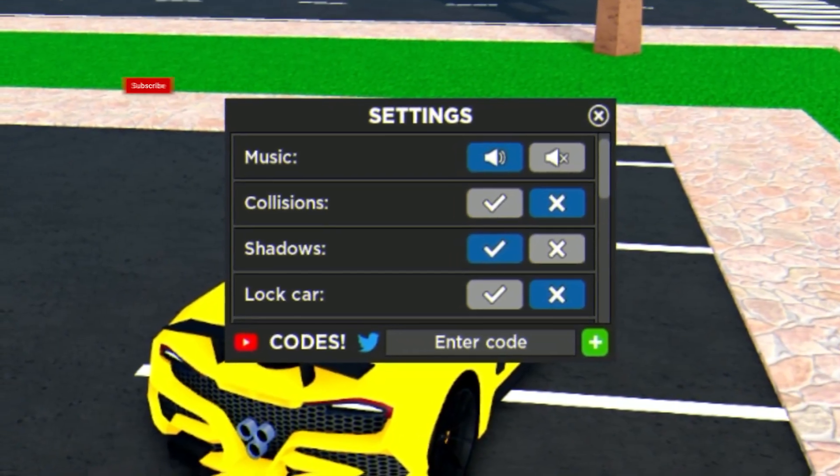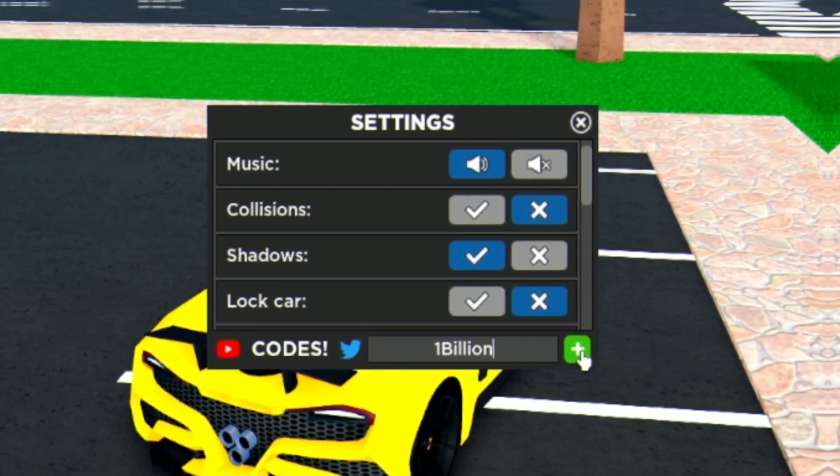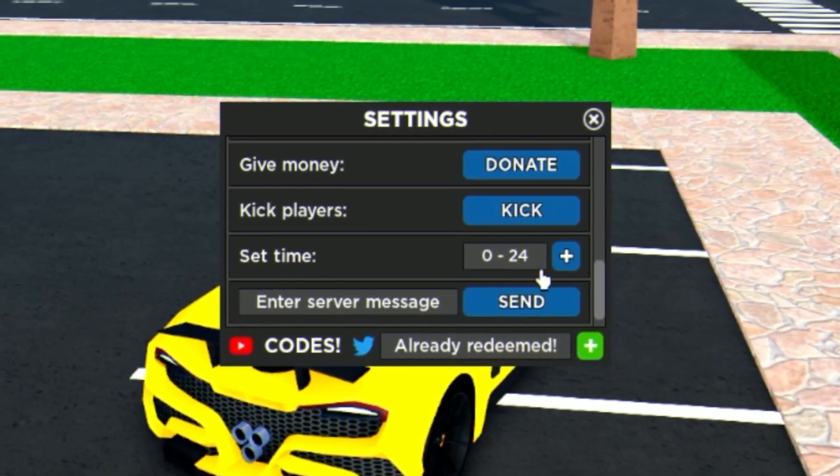The first code today is '1billion' — redeeming that right now gives us 100,000 cash, which is awesome.